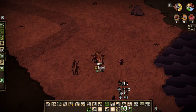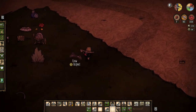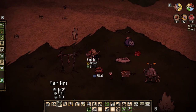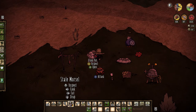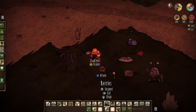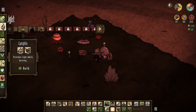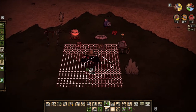I do want to get some farms going as well. So we have 24 grass right now. Go ahead and eat a meatball before I perish. Let's see - do I have enough? I might have just enough rocks for a nice little farm.